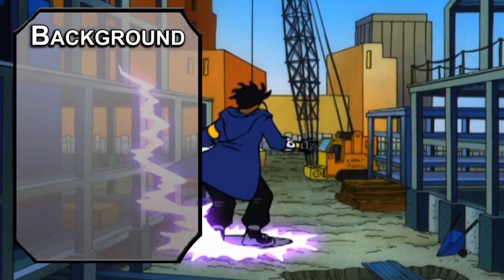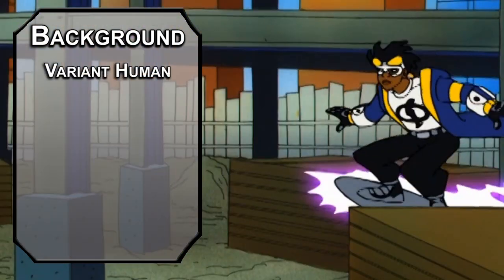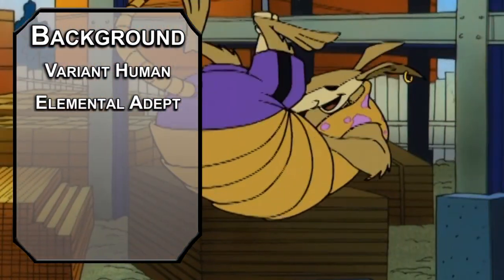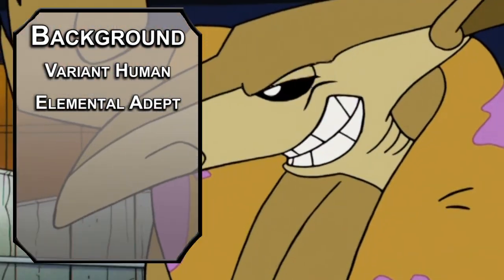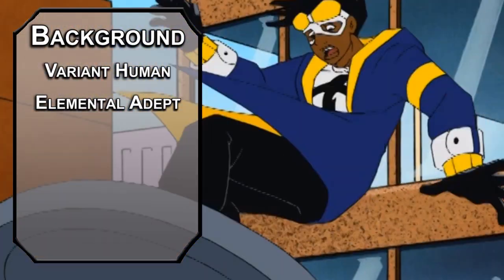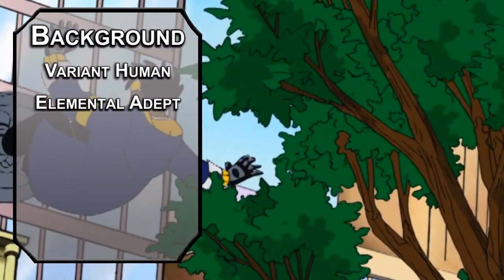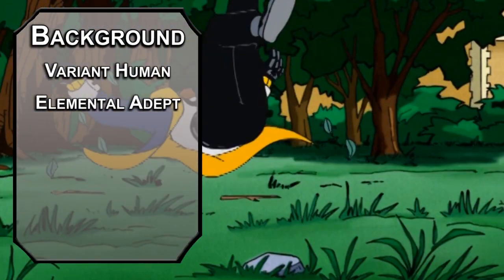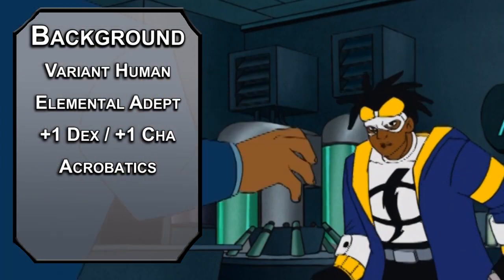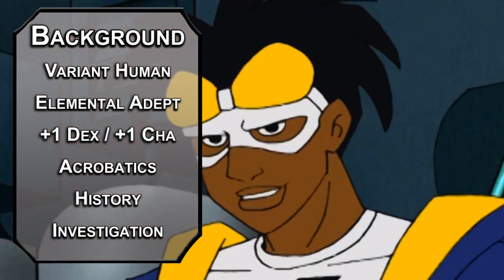Technically, you're still human too — a variant human. Meta-human. Whatever you want to call it. This will give us a feat. The Elemental Adept feat will let you treat ones on damage dice like twos and ignore resistances with an elemental damage type of your choice. Lightning would probably fit you best; we're not going to get a lot of spells that deal other types of damage, so fire would be a very bad choice. Raise your Dexterity and Charisma with your two free points. Take Acrobatics for your skill of choice.